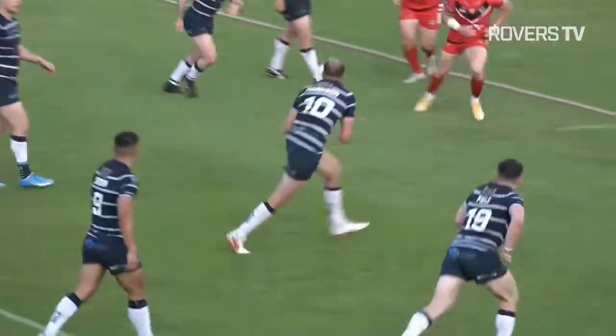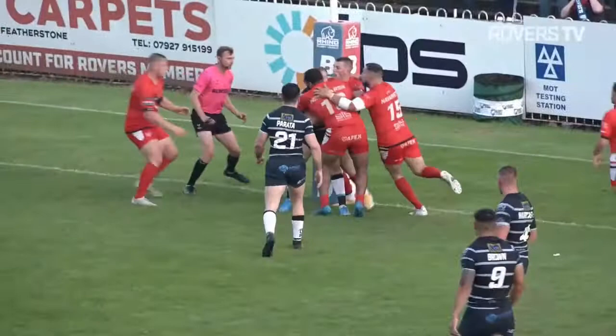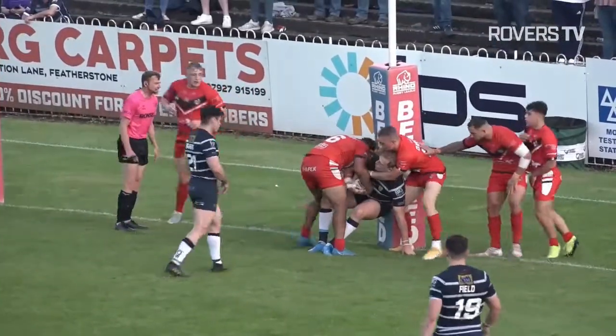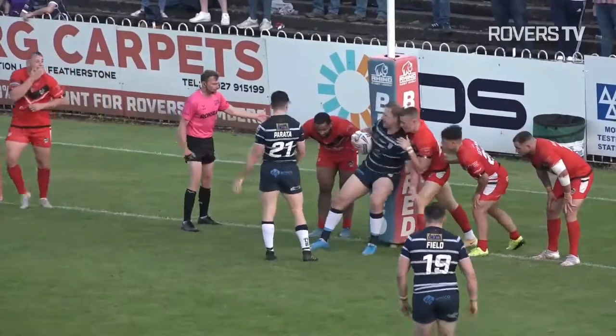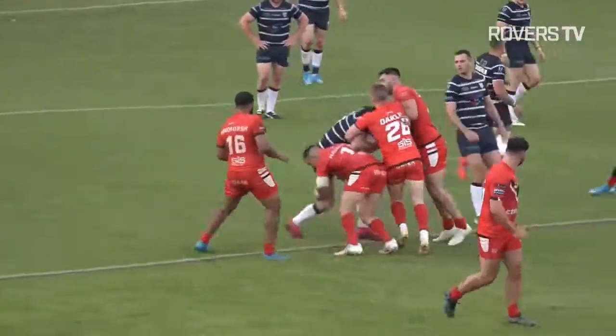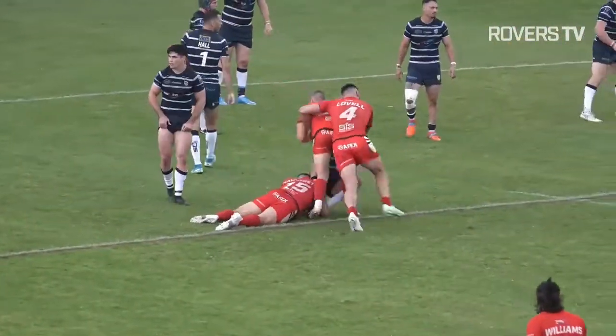Luke Cooper is eventually brought down. Rovers' Parada goes on a little gallop and finds the support of Craig Kokczak. Kokczak is tackled. Hardcastle — the ball goes to the hands of Gareth Gale. Only one try today from Gareth Gale.